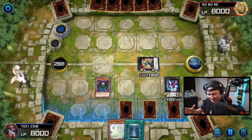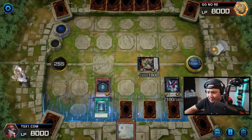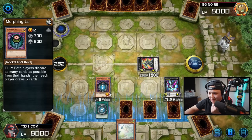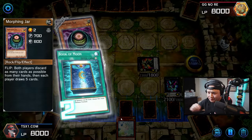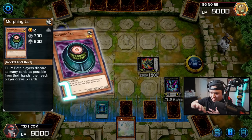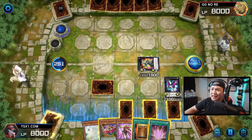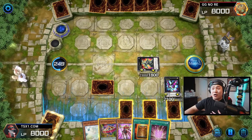Morphing Jar now triggers off its ability. We're going to chain Book of Moon in response to Morphing Jar's effect to flip it face down. We'll discard our entire hand and keep drawing cards. He has 20 cards left in deck, I have 18 cards left in deck. He's playing Dark Magicians and Kaiju — so there's definitely going-second cards in his deck. No hand traps at the moment, so we're pretty much clear to actually go off.